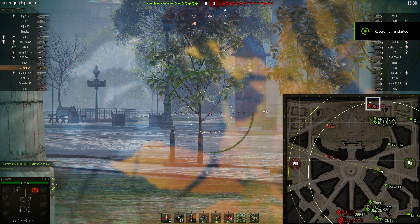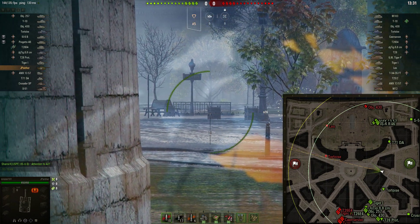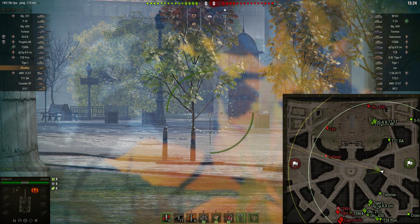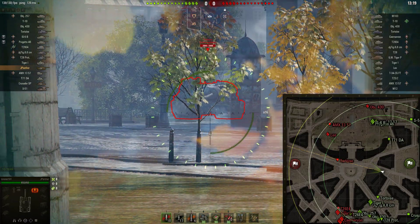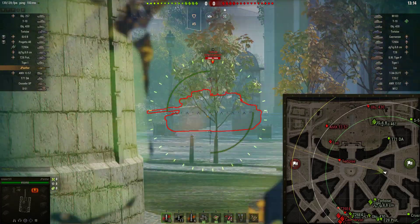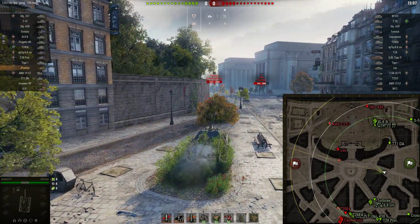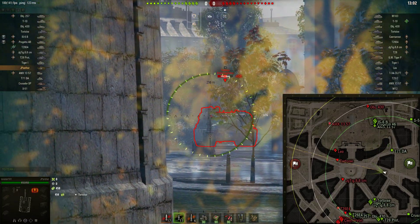Okay, we're back — we are bottom tier yet again. We are on Paris. We know that a Tortoise has just gotten spotted — see that tree fall? Nothing really happened in the first minute and a half, but that tree fell and I know that Tortoise is coming here. So I've spotted him and we're just going to pull back and try and get a shot on him. We have standard rounds loaded, but that's okay — we're going to pull forward and use bush mechanics. Now we're loading our gold rounds.